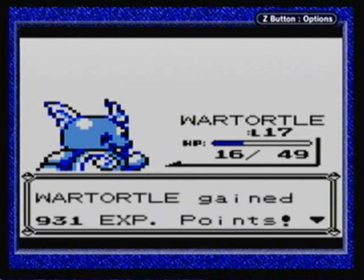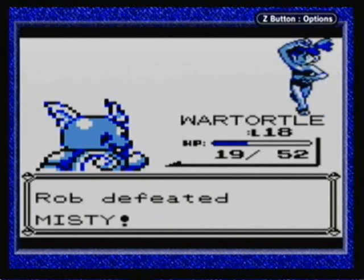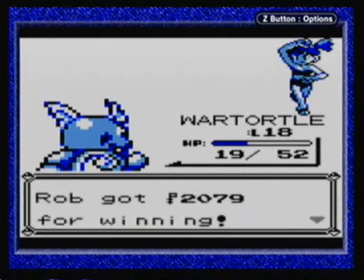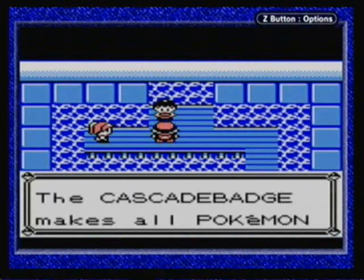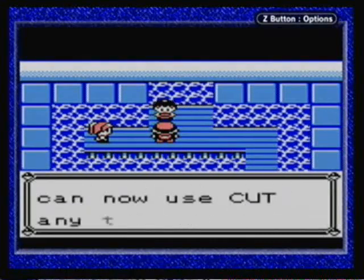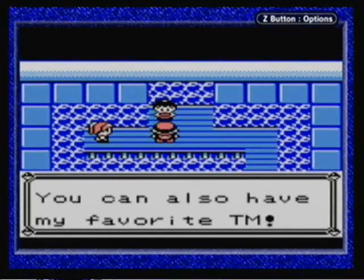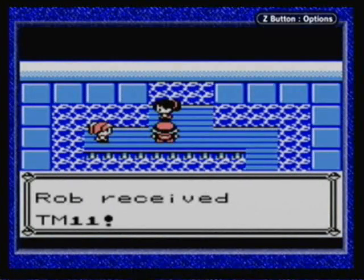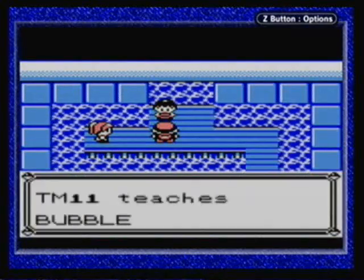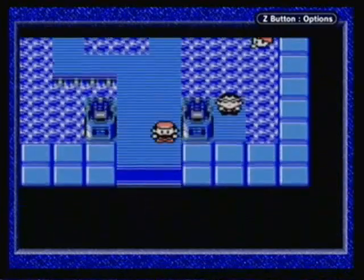Misty has been defeated. I really wish Jigglypuff could have done more in this fight, but unfortunately the game wasn't that kind to me. Okay, so we have the Cascade Badge. The Cascade Badge makes all Pokemon up to level 30 obey — that includes even outsiders. You can now use Cut any time. You can cut down small bushes to open new paths. And you can also have her favorite TM, which is Bubble Beam. I might actually use that TM on Jigglypuff just to give it a better water move, but I might not do that right now.